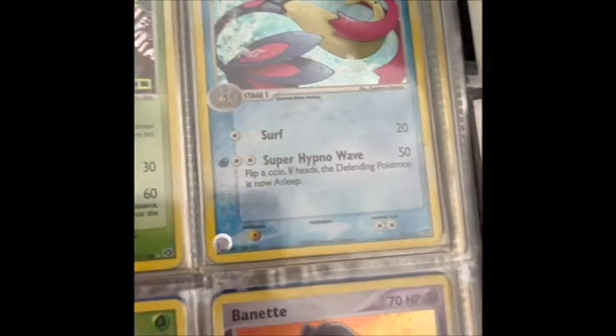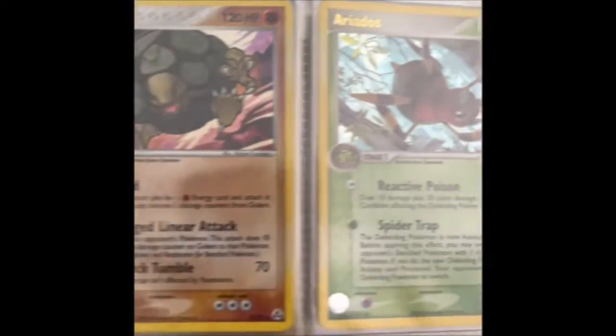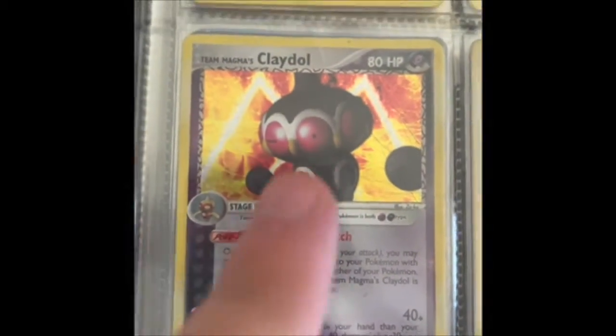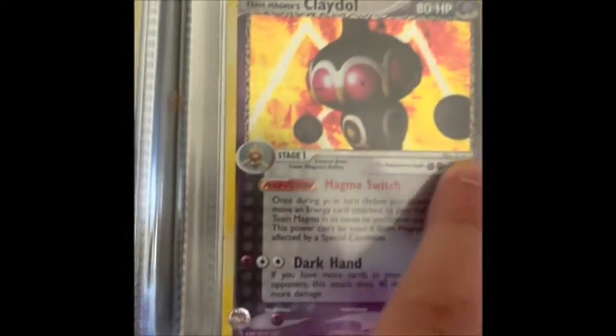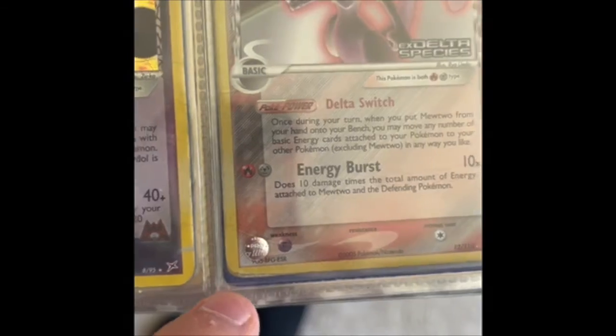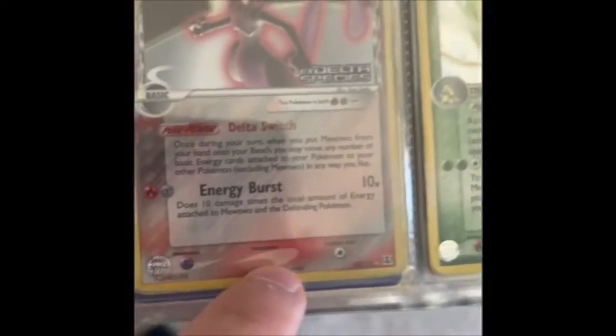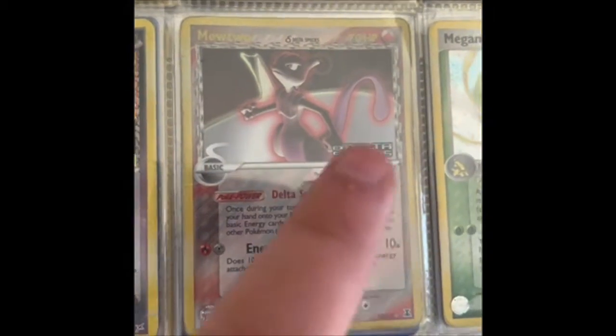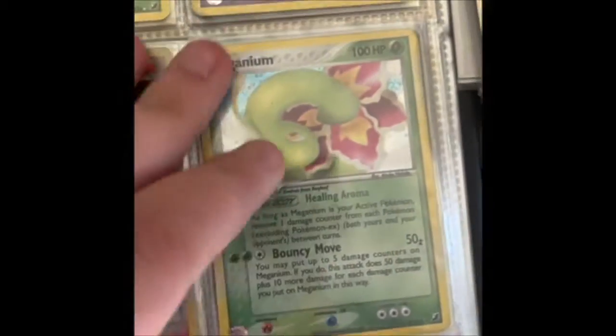Emerald stamped, Milotic, Benet, Unseen Forces, Aridos, Gollum, Team Magma — Team Magma's Claydol, as you can see there's some damage there. This is disappointing — the edge of that being a bit tattered, because this is a gorgeous card, the Mewtwo Delta Species, Meganium.